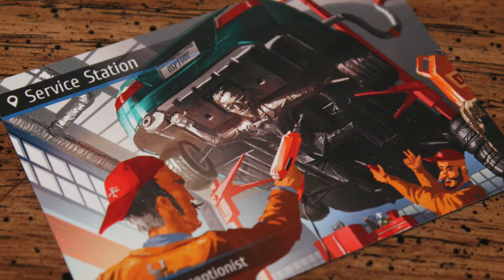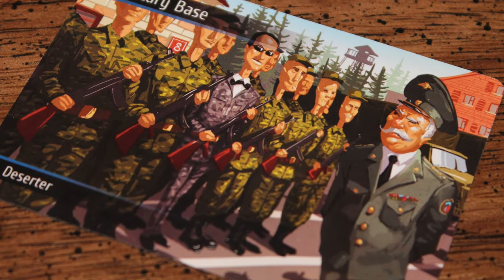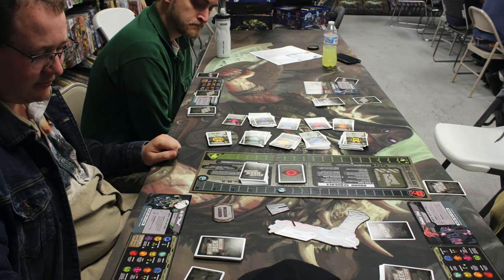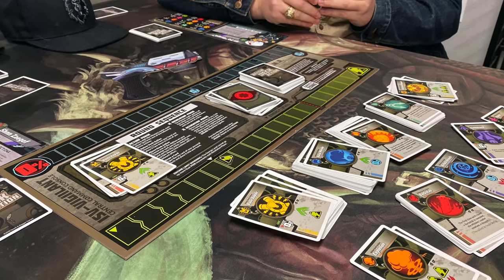First, I have some honorable mentions. Spyfall from Cryptozoic is great — a game where you all have cards showing the same place, except for the spy. He doesn't know where he is, but nobody knows who the spy is, so he's trying to ask questions while everyone tries to figure out who the spy is. Great fun. Menace Among Us was also a great science fiction game where you're hidden traitors on a spaceship trying to figure out what's going on. Haven't played it in a long time, but it was a lot of fun.